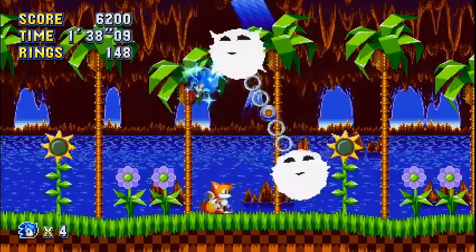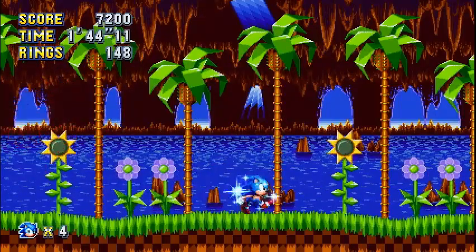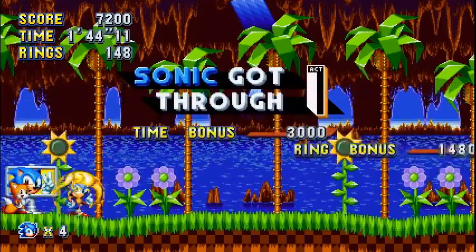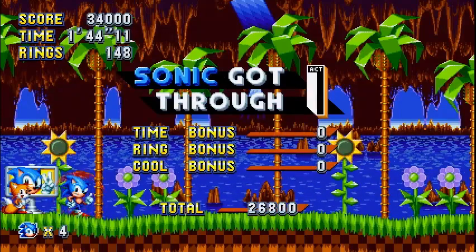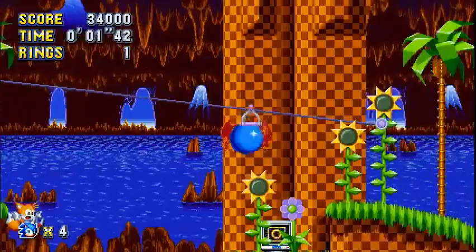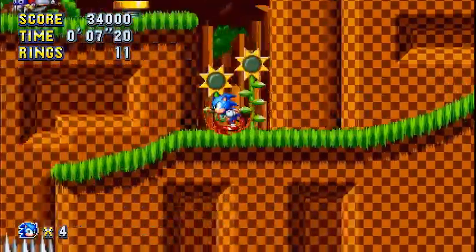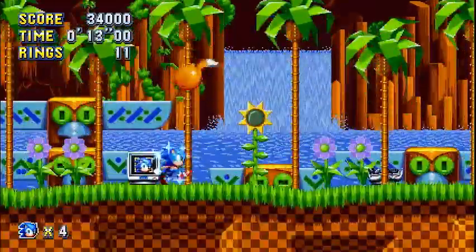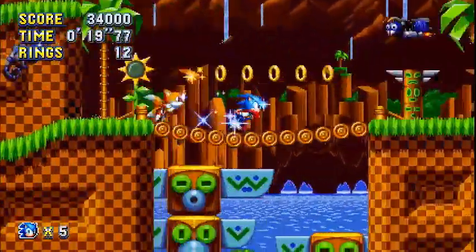It's weird that Eggman isn't really in this — it sort of reminds me of how they did the bosses in Sonic 3 & Knuckles, where you'd have the mini-boss but Eggman wouldn't be inside it. Alright, that was Act 1. Getting this little zipline thing — another staple from Sonic 3 & Knuckles. Love getting the invincibility in these games; it's so rewarding.